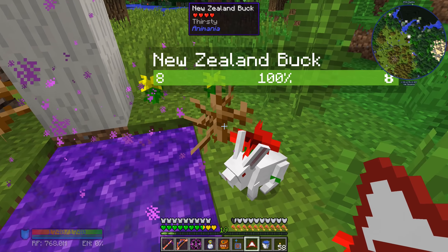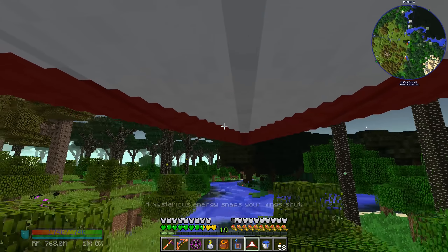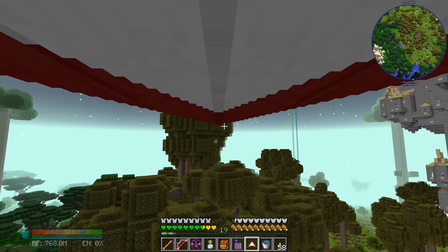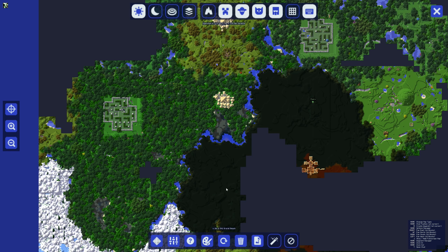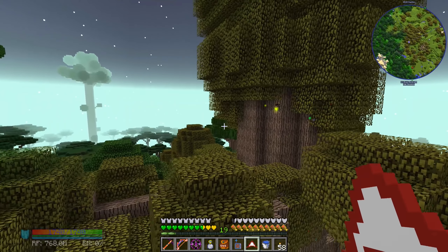We're in the twilight forest now - it's been a long time since we've been here. If we try to fly it says a force stops you from doing that. Using the hang glider I can jump and gain altitude that way. Getting up on a tree to look at the map - we need to go over to one of these areas for the Ur-ghast at the very top. Let me head over there and meet you guys there.